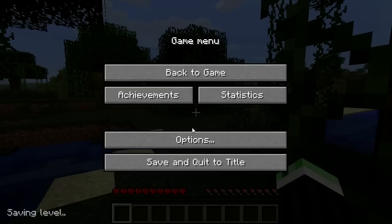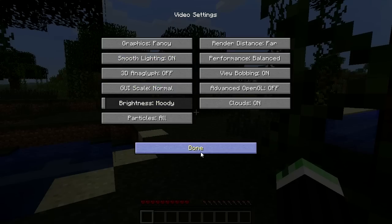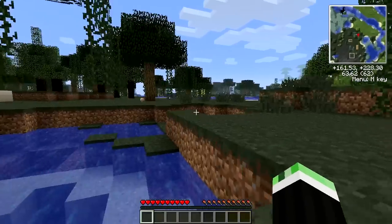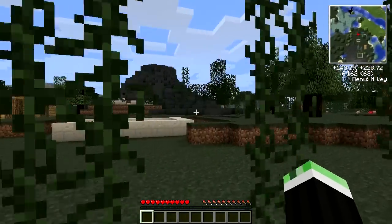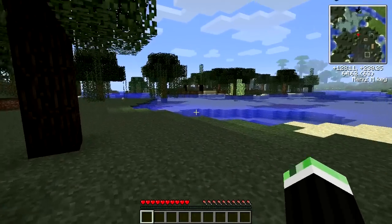I need to change the scale to normal and up the brightness. There we go - hopefully that's back to normal. Let's try and make a house relatively close to the Millenaire village, so it would still be visible, and near these rubber trees because rubber is always useful.